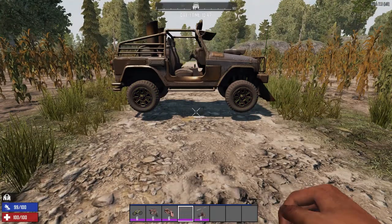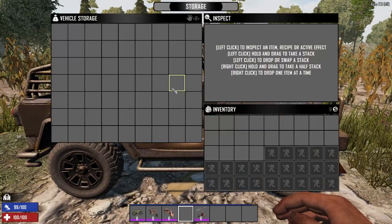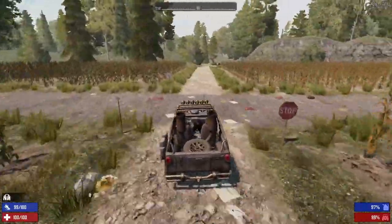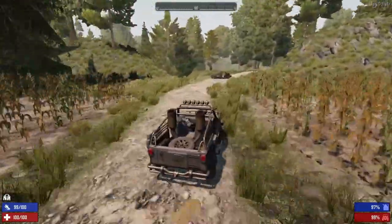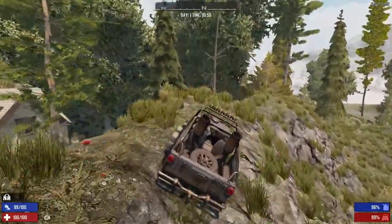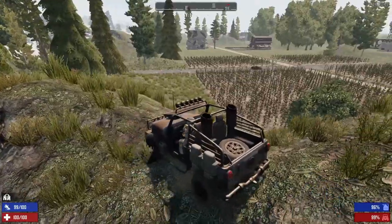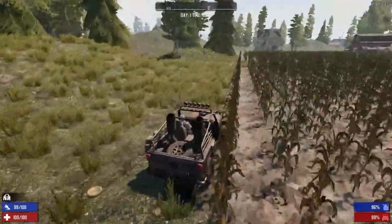Next up we have the 4x4 truck. This vehicle has the most storage of all the vehicles — 63 slots. When you drive and hold Shift, the gas will go down quicker but you will go faster. Let's drive up this hill — handles pretty well. I'll get a little stuck there, showing how it handles off-road.